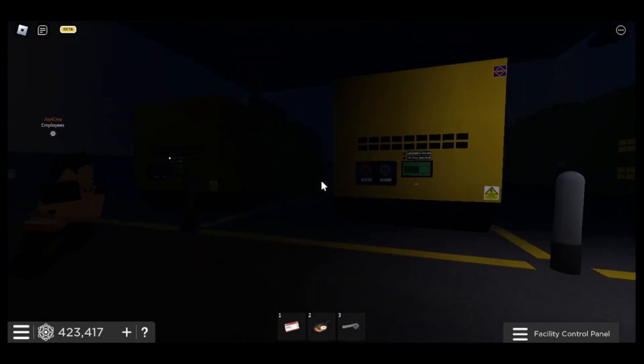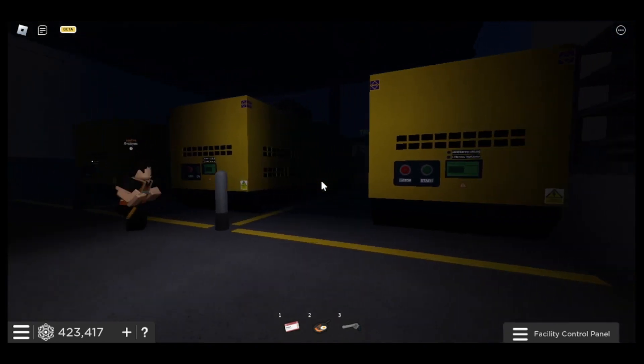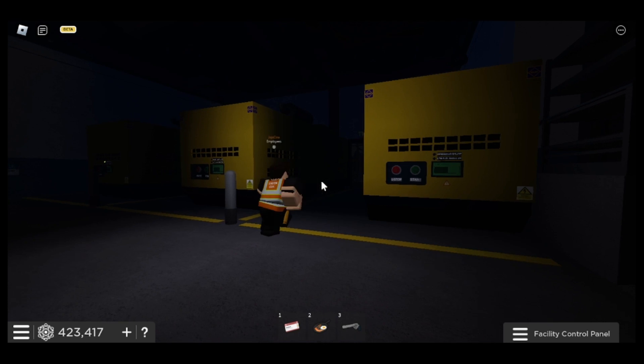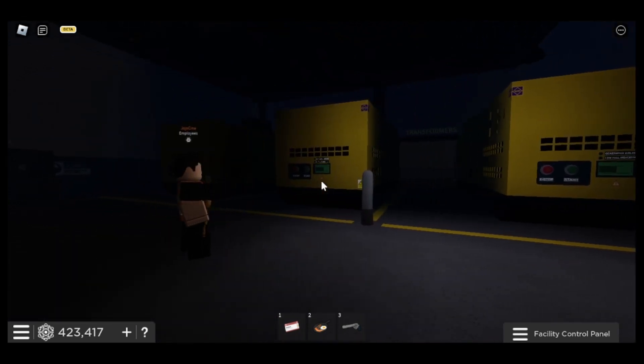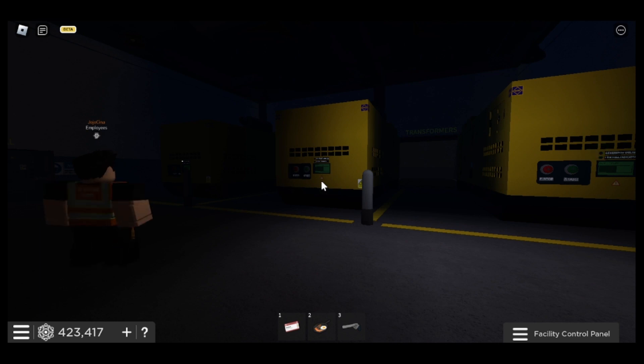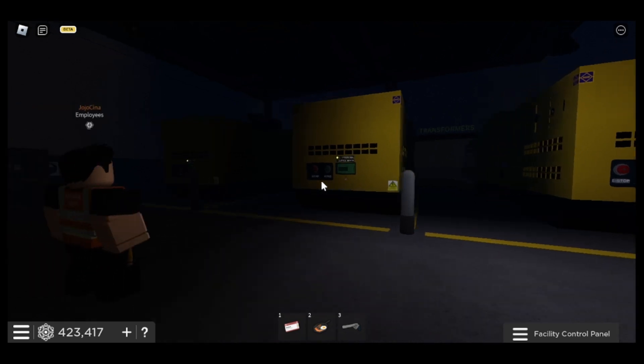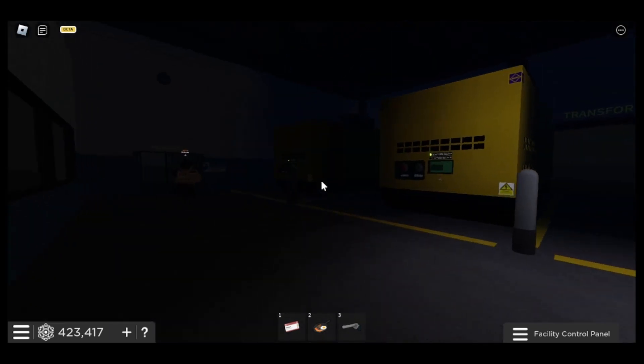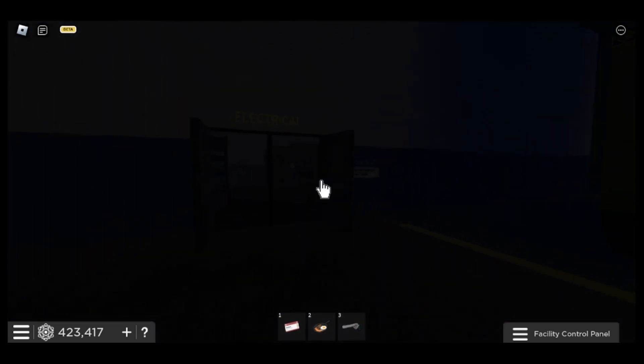First, our good example will go and turn on all the generators, thus making sure that all of them are on. He will wait about maybe ten seconds — or five seconds, maybe seven — ensuring that all the generators are on. Next, he will then go to auxiliary grid.